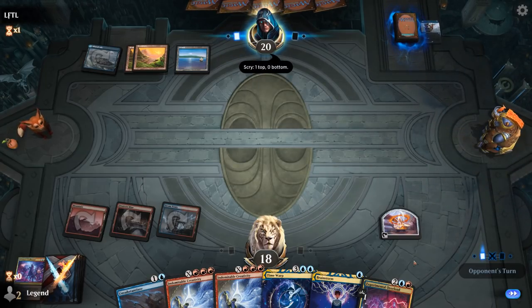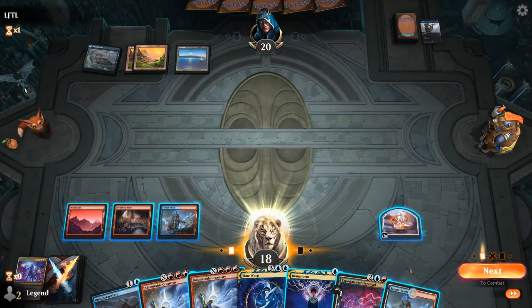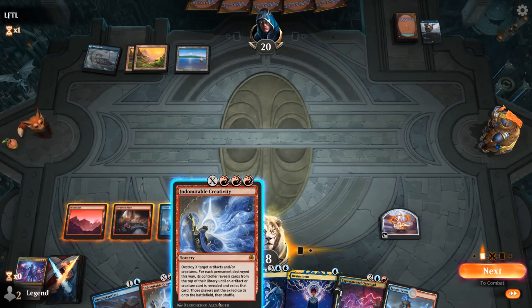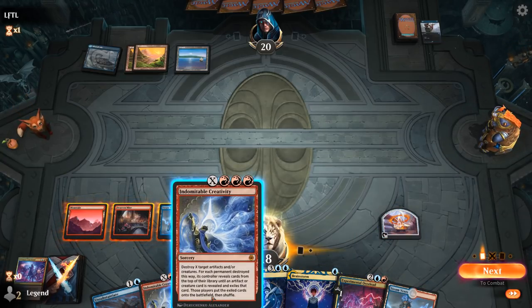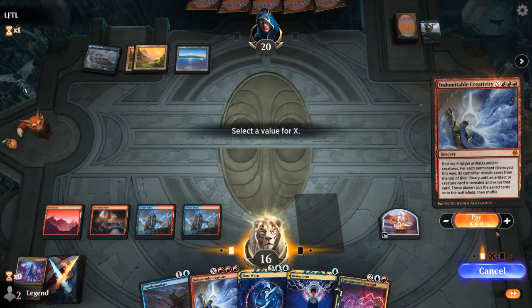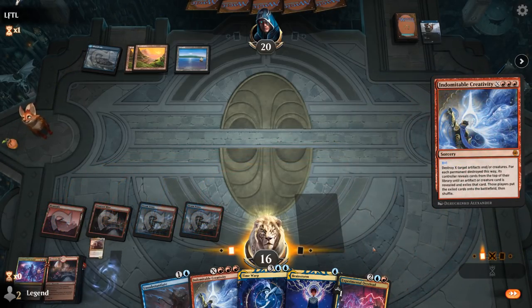If we find an untapped land, we get to Creativity the Treasure into Velomachus. If not, we can dig for a land with Brainstorm. Opponent has three mana up and could have interaction — I could wait for Unsubstantiate, but Creativity doesn't require the artifact to be destroyed as part of the cost. So if they counter Creativity, I still have my Treasure token for the second Creativity. We go for Creativity X equals 1 — it resolves instantly.